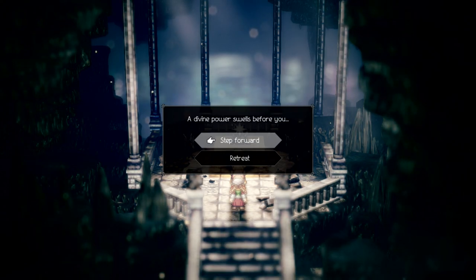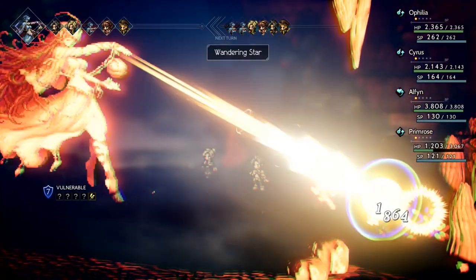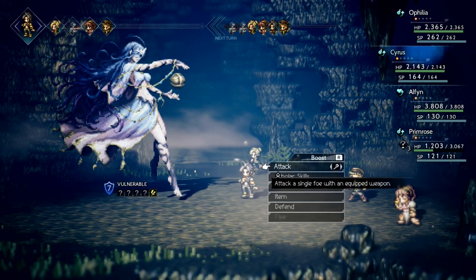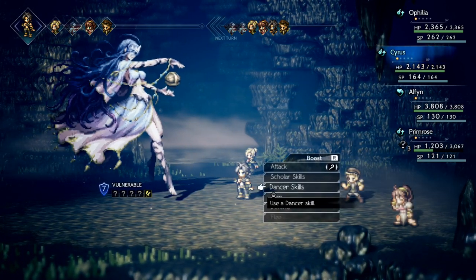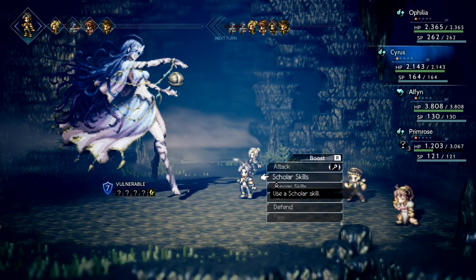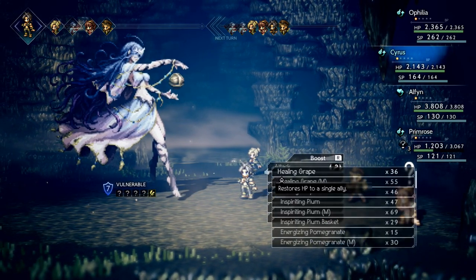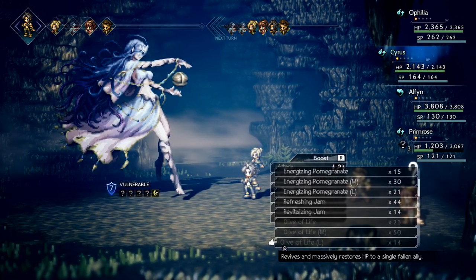Okay, this is it. A divine power swells before you — let's step forward. Meet Starora, the Stars here. She is going to cause some kind of havoc. How I have the party set up: Ophelia is a cleric-scholar, Cyrus is a scholar-dancer, Alphen is an apothecary-merchant, and Prim is a dancer-hunter, which I think is a very good job combination to take on Starora and Dresong.